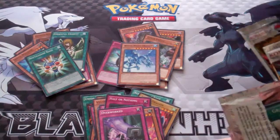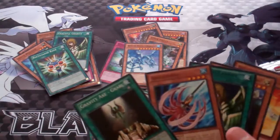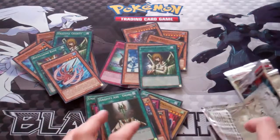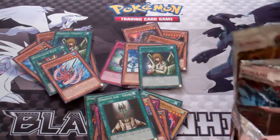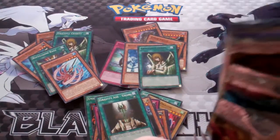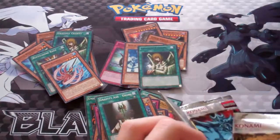I don't know why they reprinted some of the cards that were originally in Battle Pack 1. I think they should've just focused on some other cards. Graceful Charity and Shocktopus. It's interesting how they don't have Raigeki but they have Graceful Charity and Pot of Greed. And they also don't have Snatch Steal — I think that was in Battle Pack 1, I'm not too sure.